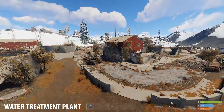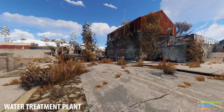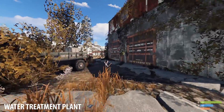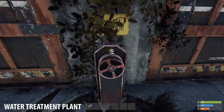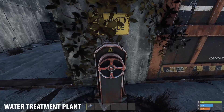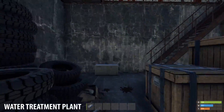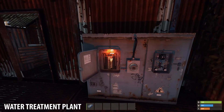Last but not least, the water treatment plant. It offers slightly less loot than the Trainyard but likewise only requires a blue key card and a fuse. Enter the building located in the center of the monument through the glass doors. Go upstairs, then turn right into the shack. Put a fuse in the fuse box and activate the switch on the right of it.